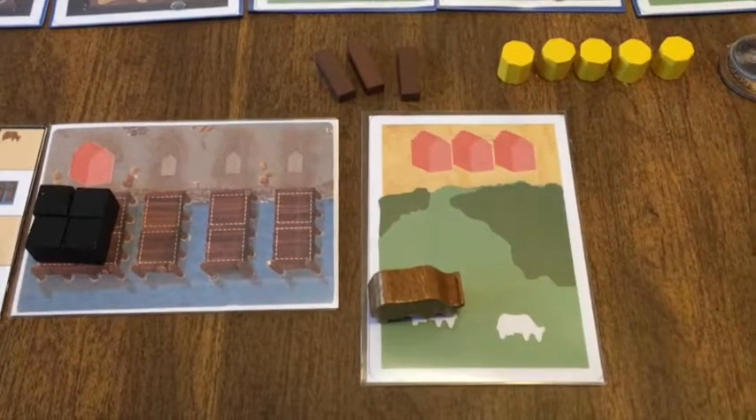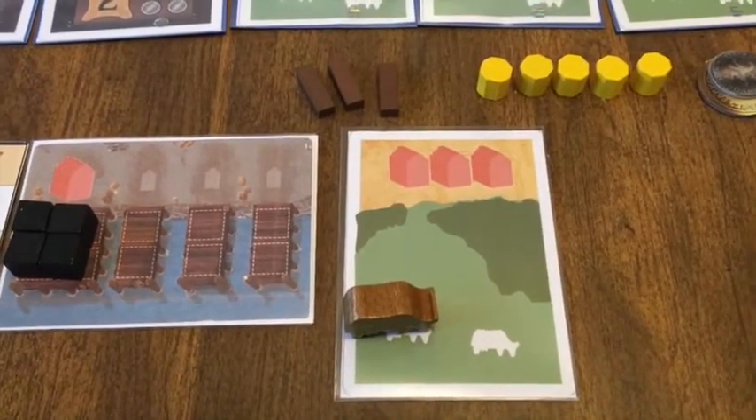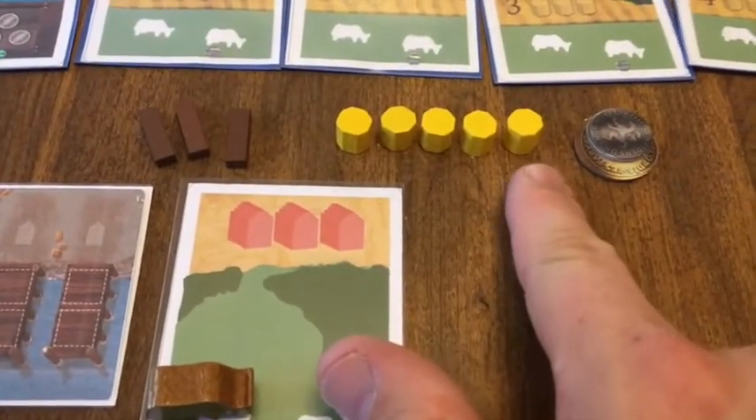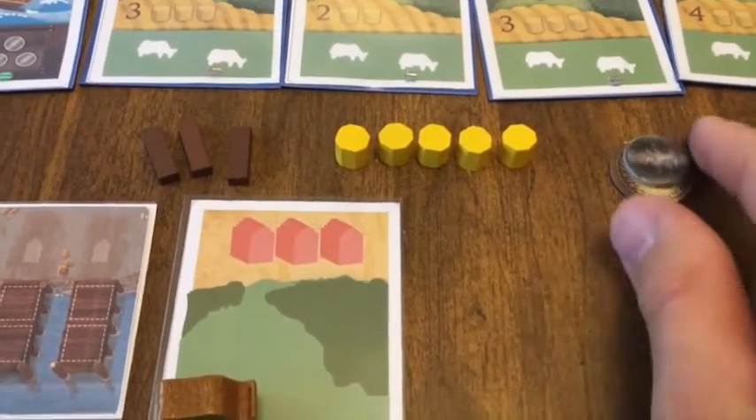The starting setup for each player is very similar to before. One slight difference is you get five corn instead of only three, and you only get six money.